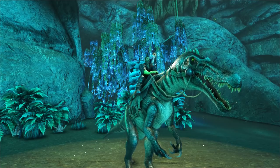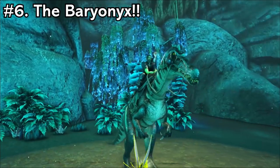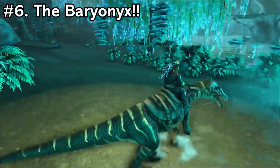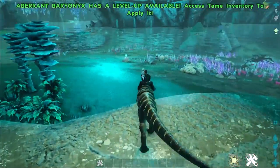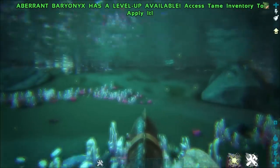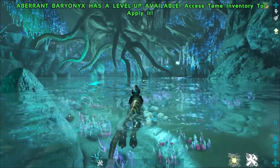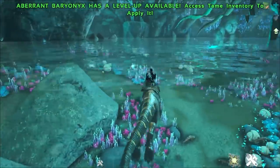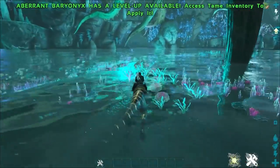Coming in at number 6, we have the Baryonyx. The Baryonyx is great for Aberration because he is both a land mount and a water mount. Aberration might not look like it has a lot of water, but it really does — there is quite a lot of water on the map — so you're going to need something that can easily get you around those locales as well as on land.